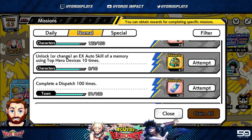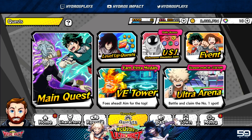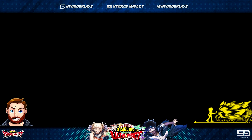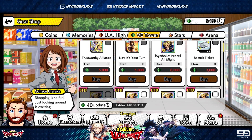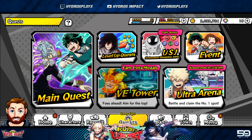Moving on to the quest tab — VE Tower currently has times two drops from March 9th to March 16th. If you want to get those extra points to spend in the gear shop on items like USJ All Might, silver tickets, limit breaker URs, or whatever you need, right now is the time to be farming VE Tower. Make sure you're doing all three tries every single day to get your free medals and extra medals during the times two drop window.